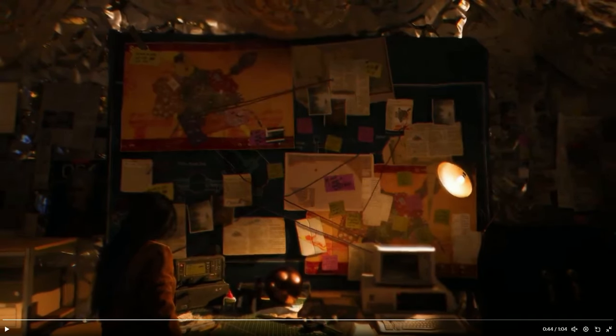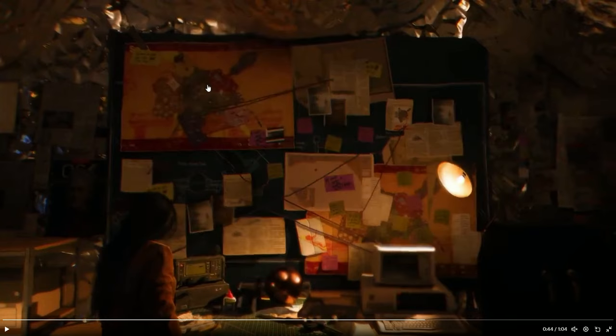We've also got a mission board, and then as you can see in the top left, there is what looks to be the Sola map. I'm assuming that this centerpiece here is where our base is going to be, and then we've got these five areas that branch off, and then the main area, which is what we can see around the compound.